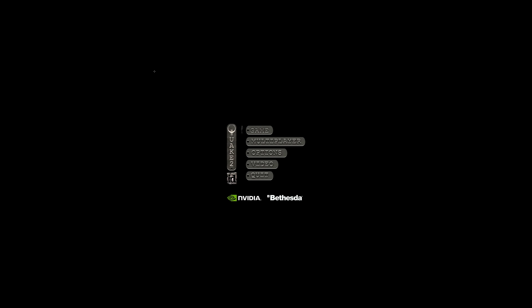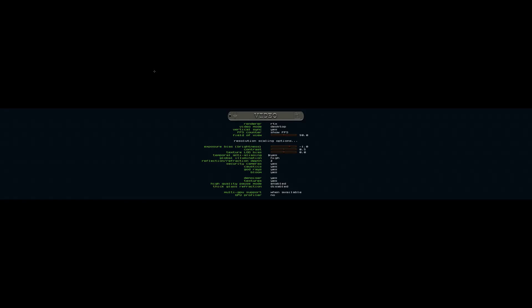Hi everybody, it's 314 Reactor here. Today we're looking at Quake 2 RTX with the 1.2 patch. It adds in temporal anti-aliasing, adds in the reflection and refraction depth — so that's how many reflections can be in reflections — and thick glass refraction, which simulates reflection and refraction of effects in thick glass.